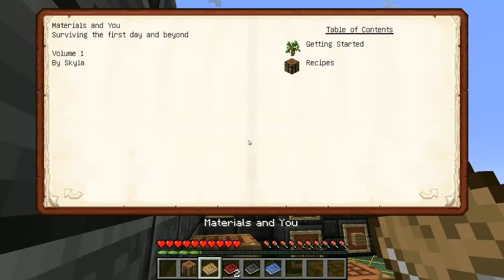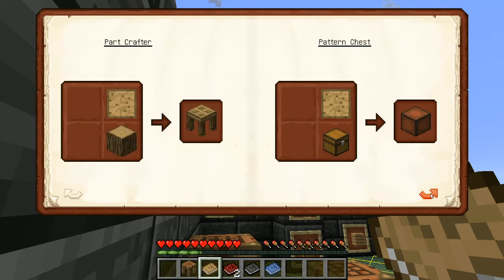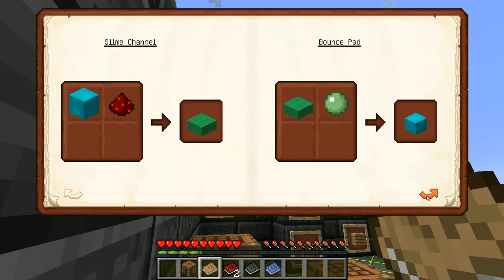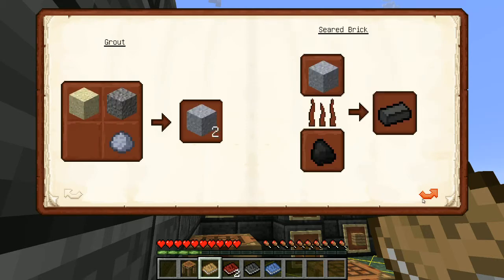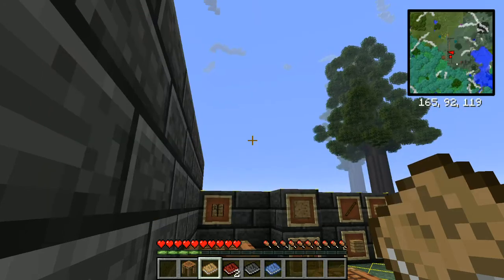So the main one here, what we just first start out with, is Materials and You — start on the first day. It'll tell you all the recipes, talk to you about ore berries, tell you how to make books, and then how to make all the smelting books.